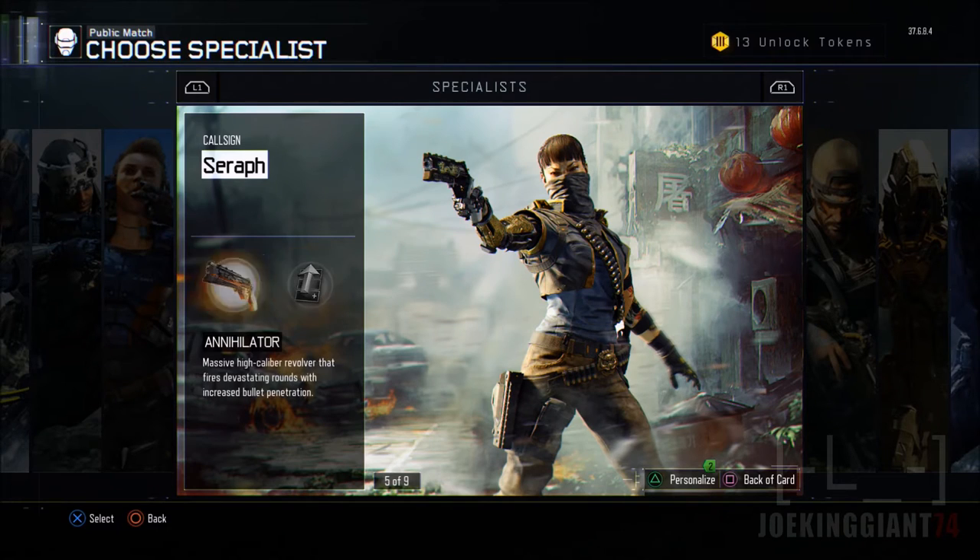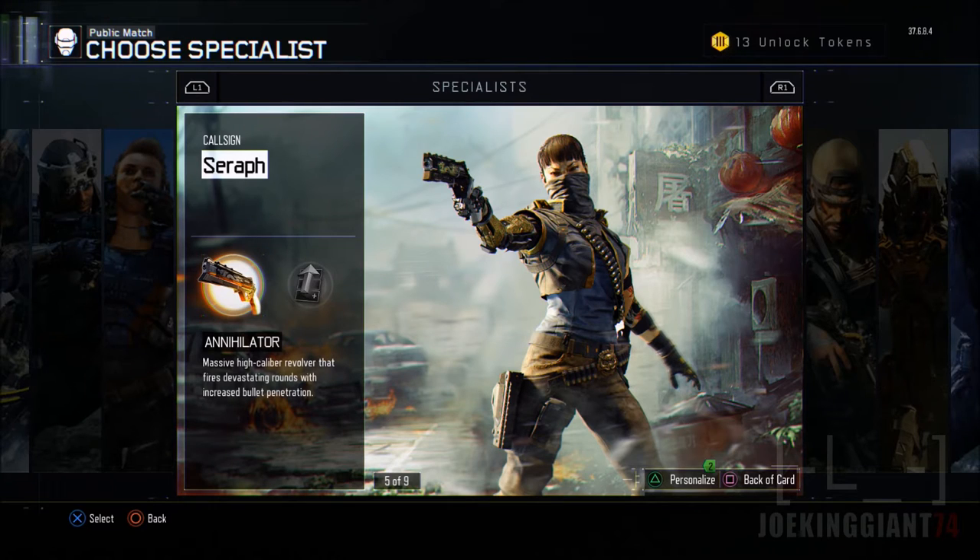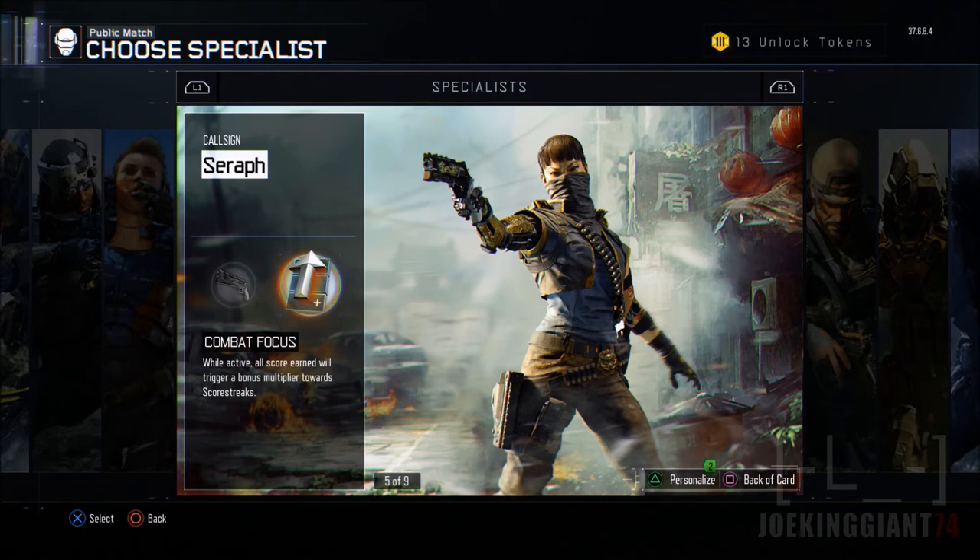The one that was a pain was the Annihilator because it's difficult to get kills with that thing. I don't know how people use it — it's really just to unlock the gear. That weapon is similar to a sniper, so you might as well just use a sniper. I really don't like the Seraph, but I like it for combat focus because it gives you more points for killstreaks, which is one of the reasons I use it.